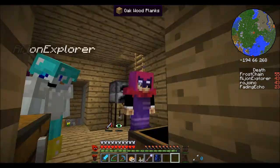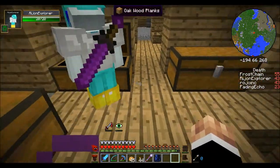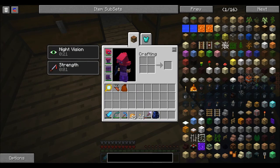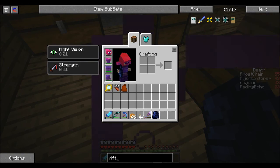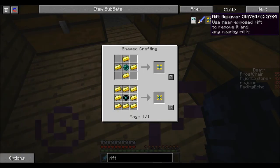Hey guys, it's Rojoink, and I'm here with Raijan Explorer and today we're gonna be doing our Hexit Multiplayer Let's Play. He told me that he saw a rift inside of our portal room. Someone sent me a message — let me leave this group. Okay, so we're gonna have to make a rift remover.